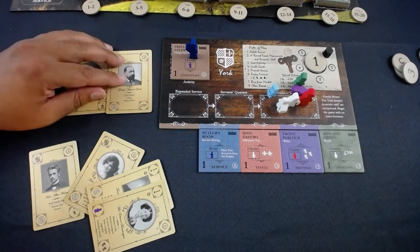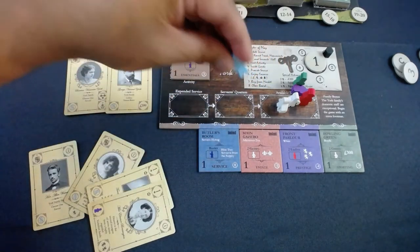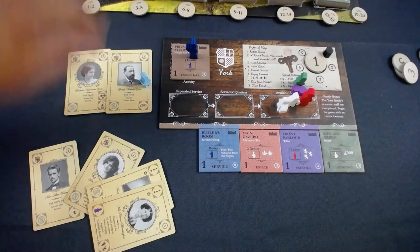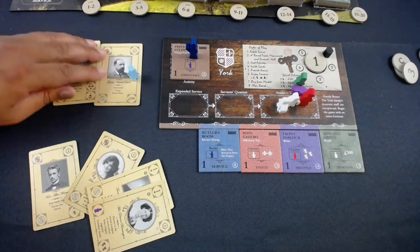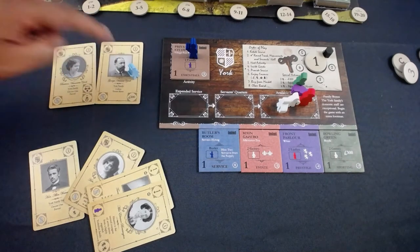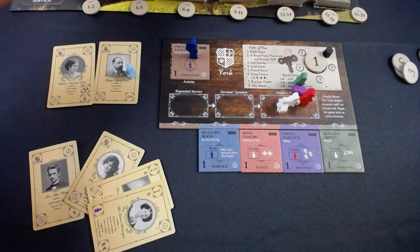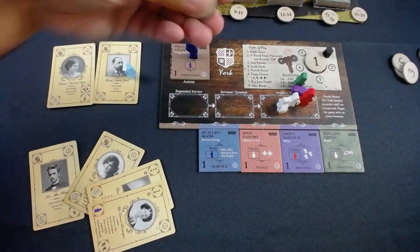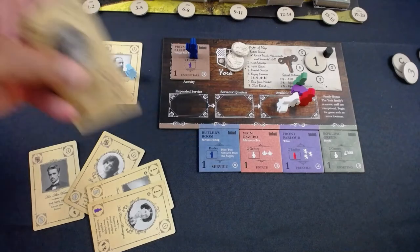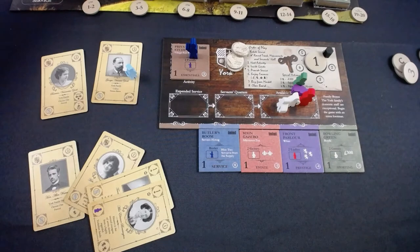The hall boy gets an extra tip for shining shoes, giving me an extra 100 coins along with the 200 already there — so I acquire 300 coins. I also get to pull two cards and keep one. I'm pulling the guest screen and keeping one card.